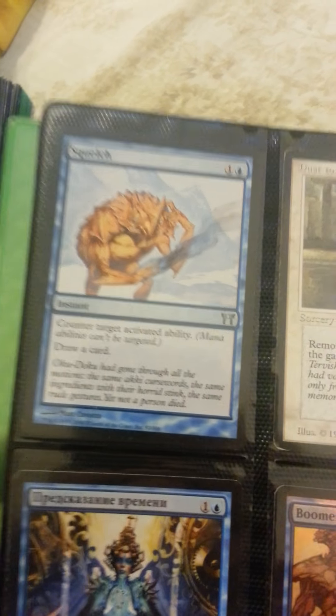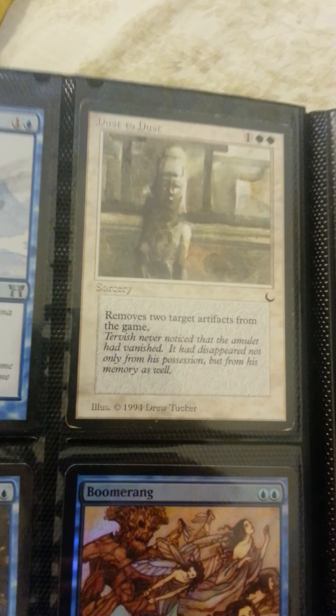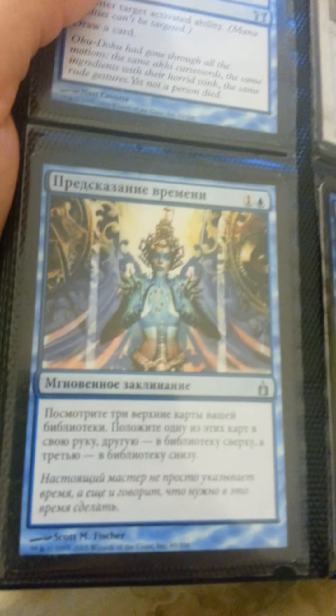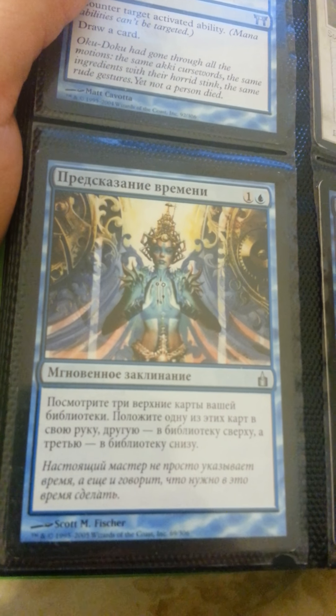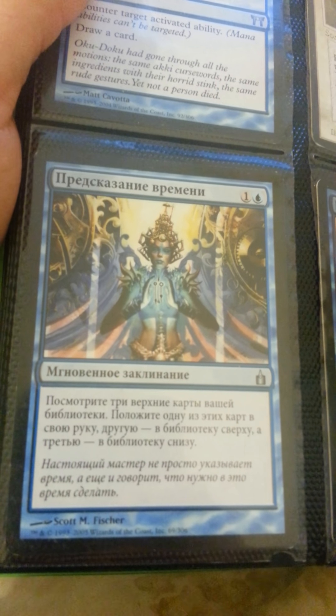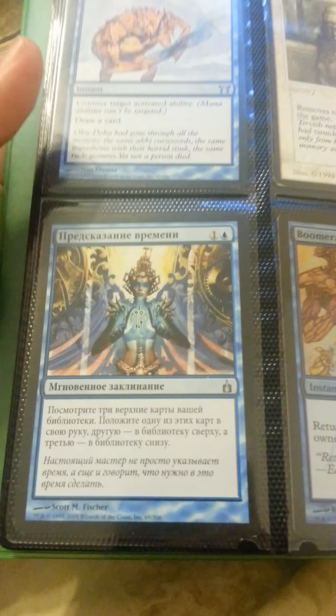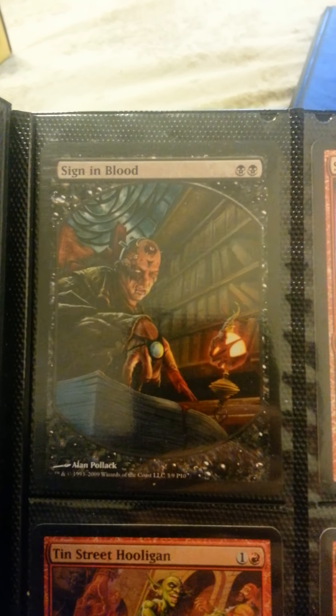Feldon of the Third Path. Squelch. Dust to Dust — has some play on it. Foil Promo Boomerang. I'm assuming that is Russian, maybe, I don't know. It's a Telling Time. Foil Shock.